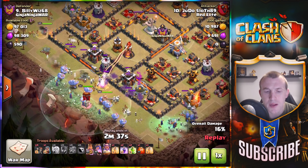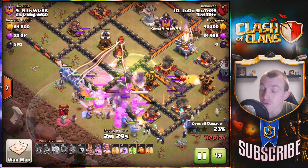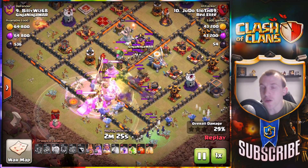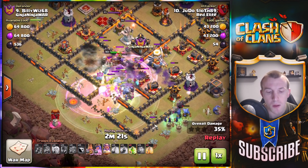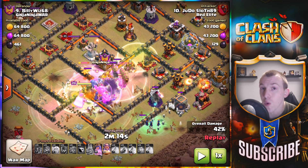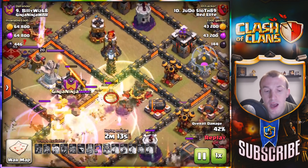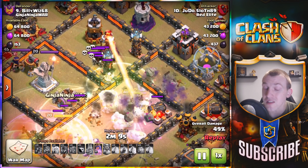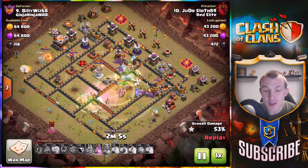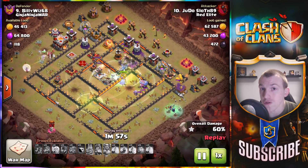I hold on to the jump spell just a moment while those buildings go down, and I make sure I wall-break in this first compartment. I use a rage spell to get the bowlers raged up initially — when you've got a lot of bowlers you can get a lot more value. The jump spell goes in, it gets a little crazy, but get that poison spell on the CC troops as long as you know what's in there. In my second attack I got an 89% two-star — not quite the three-star — but the poison spell takes the troops down, and that next jump spell provides access to the single inferno.